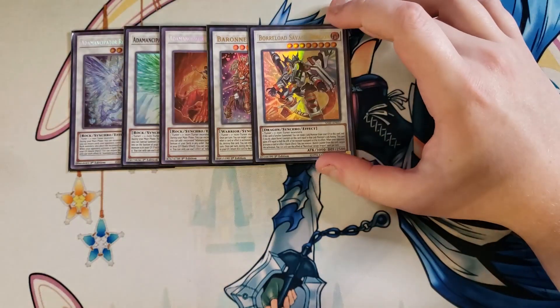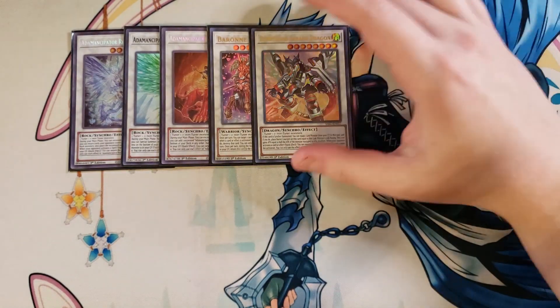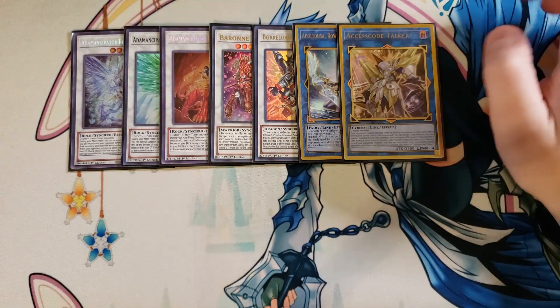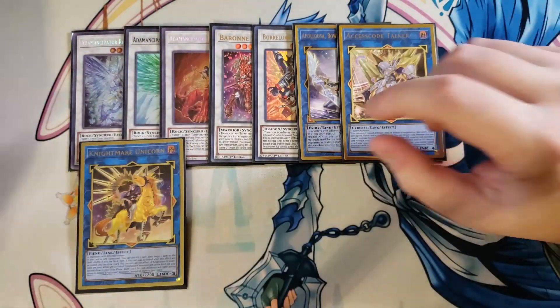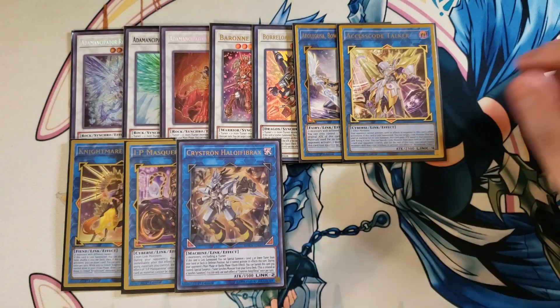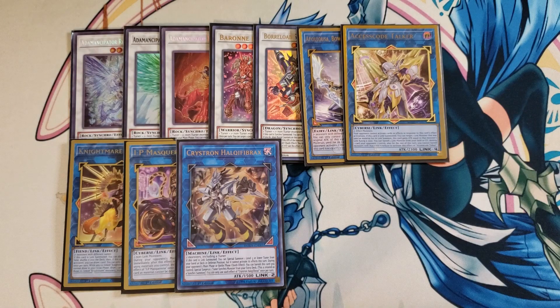We then play a single copy of Borreload Savage Dragon for all sorts of negates — an insanely powerful one-of that works great with Needlefiber. One copy of Apollousa for additional monster negates. One copy of Access Code Talker for pops against the opponent. One copy of Nightmare Unicorn for spinning. IP Masquerena, which lets us link summon during our opponent's turn. And Needlefiber, one of the best extenders in the entire extra deck — especially when you link climb on it, summon Borreload Savage, and equip it with Needlefiber to give it two counters of negation.